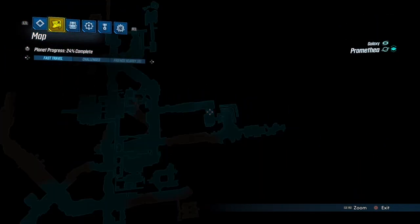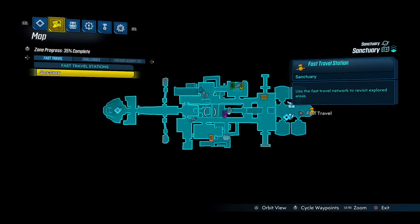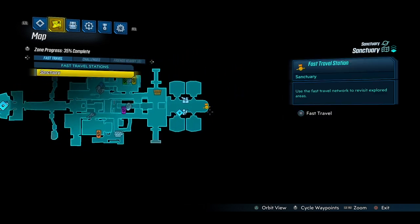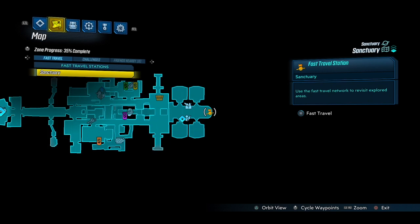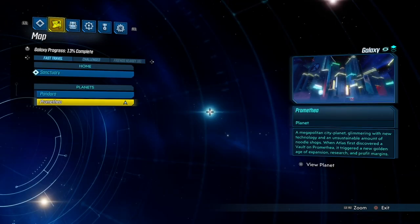Just press triangle and you can go to different orbits and different galaxies as shown. Open the map and press triangle — it takes you into the planet you're on. For example, on Promethea right now, pressing triangle can take you back out so you can fast travel wherever you want. It's a really great feature that speeds up moving around.